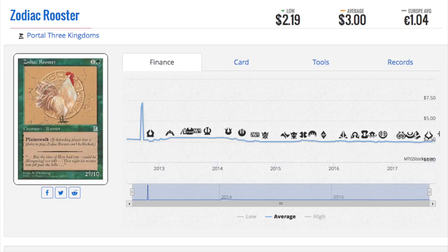We have Zodiac Rooster, one of the zodiac animals. As we know, Zodiac Rat — which is a one black for a 1/1 with swampwalk — is very expensive. The other zodiac animals are going to follow. Zodiac Tiger has already spiked, Zodiac Dragon is expensive to begin with. All these zodiacs make sense to me because the collector wants all 12 of them. I want to frame them up and put them in the office.